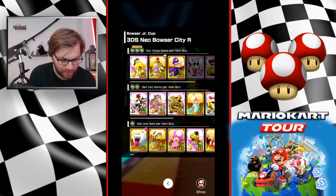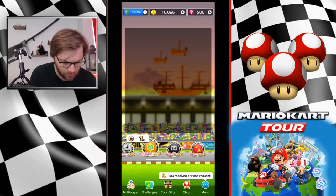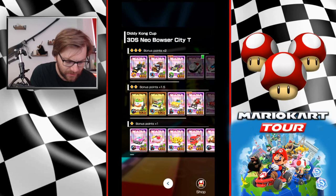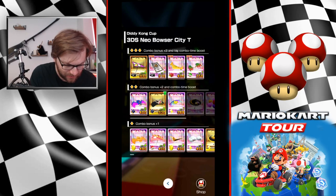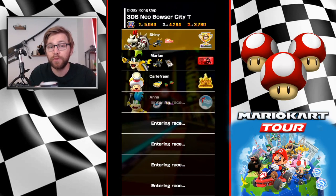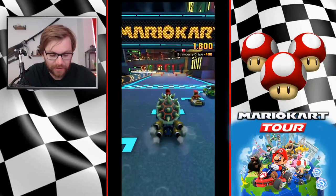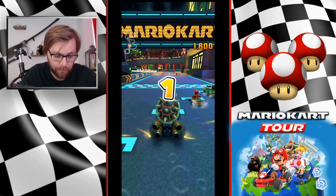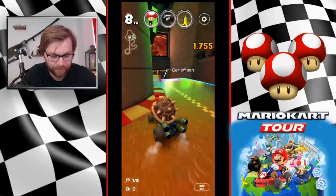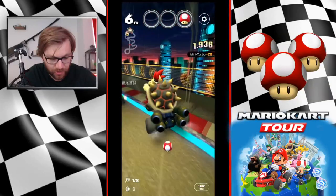Here's why I think shell hits will be good. I'm looking for Neo Bowser City. I'm going in with the red shell, so you've got pretty much guaranteed hits when you pull it, going 150cc. If you get a Bowser shell frenzy, that's going to rack up a ton of hits. It will rack up so many hits that you're probably going to get a ton of tokens in one go.